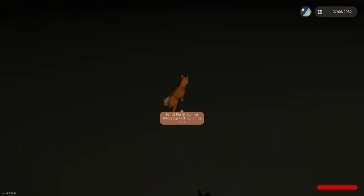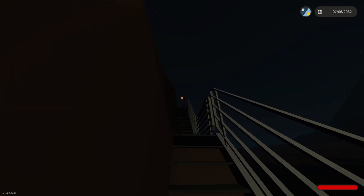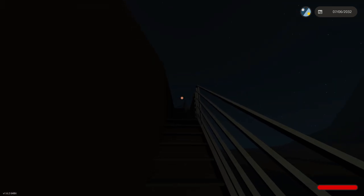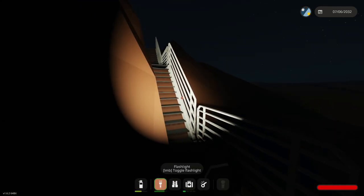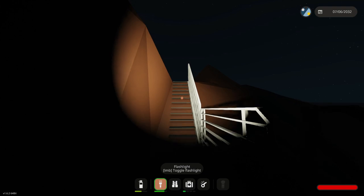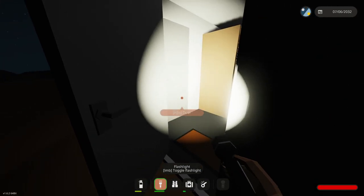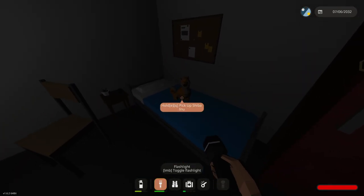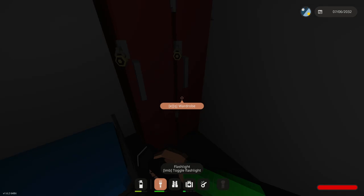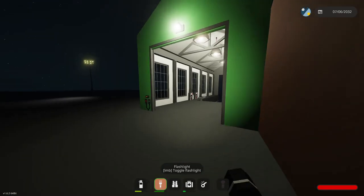First things first, let's grab old puppy dog here and I'm gonna run him up. I don't want to lose him — I'd like to use him on a mission later on. So we're gonna save him real quick. Come on, get some light on the subject. We're gonna bring him all the way upstairs, let's go inside, and we are gonna plop him right there on our bed.